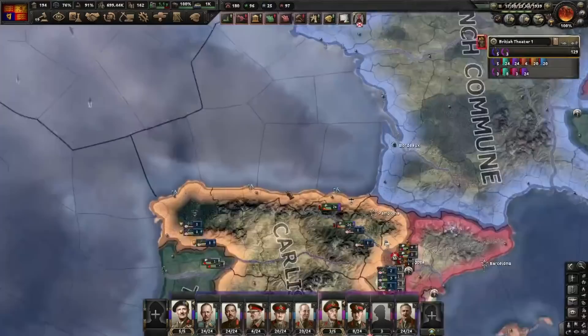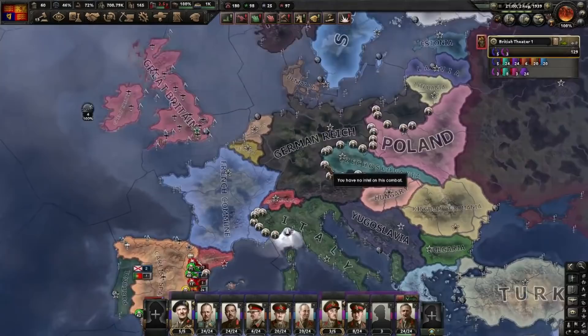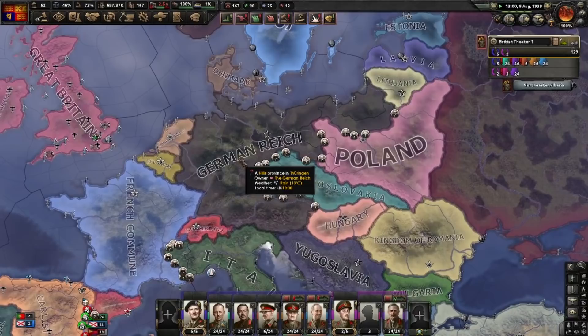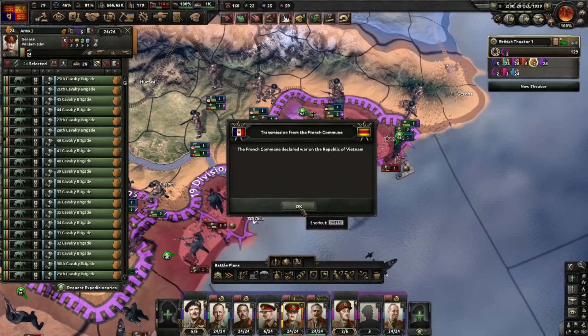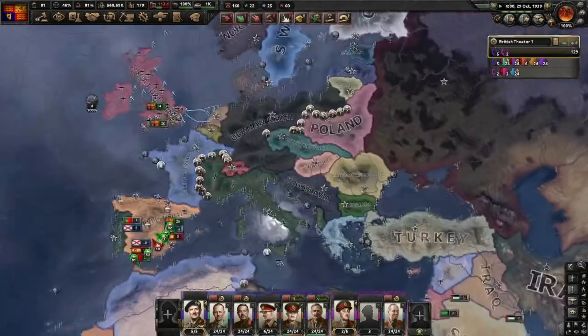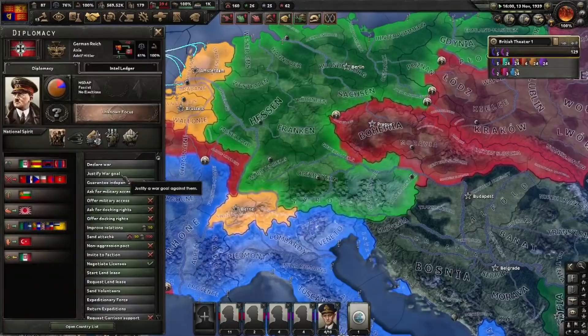At the same time we are helping out the Carlists. I'm also going to involve myself with Germany and France — I'm justifying a war goal on the Netherlands. I'm going to join the side against the Germans because they're the strongest at this time. We'll do all the development focuses of Commonwealth Ties, including Indian autonomy, and see if we can get an Imperial Federation going. The French Commune declared war on Imperial Khmer, Unitary Laos, and Republic of Vietnam. Italy is eating the French — if I want to get in on that, it better be soon. That's the Spanish Civil War — going for Germany justification next, 20 days.